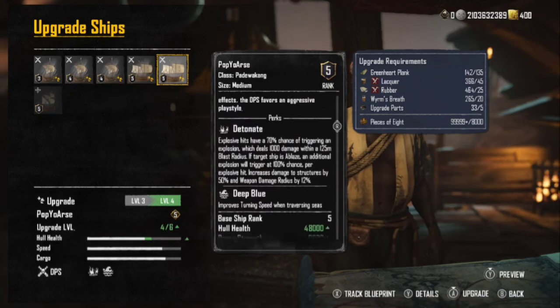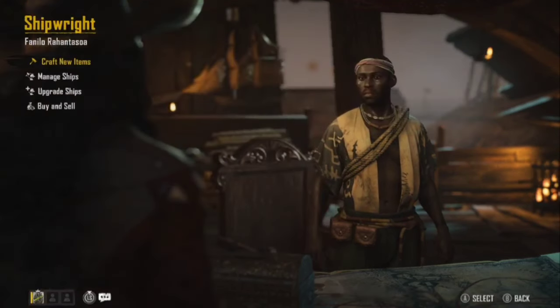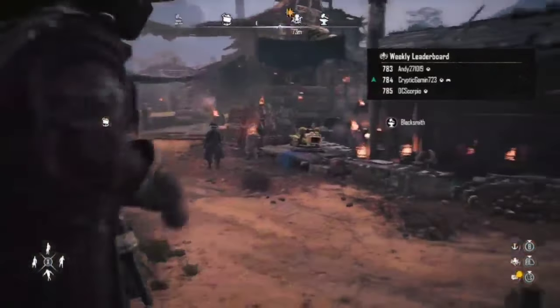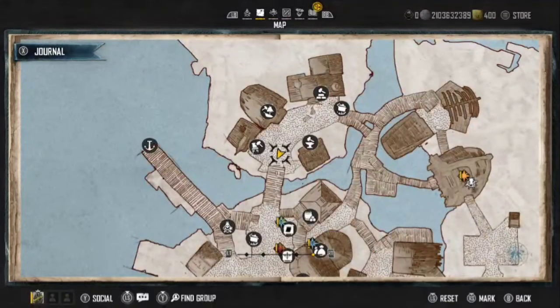There were some decent perks on that ship but I ended up going with the sloop. I use the Sandbuck a lot too, and we'll be going over that build later — it's evolved a bit this season with some new furniture, so keep an eye out for that. But that's where you go to upgrade your ships.